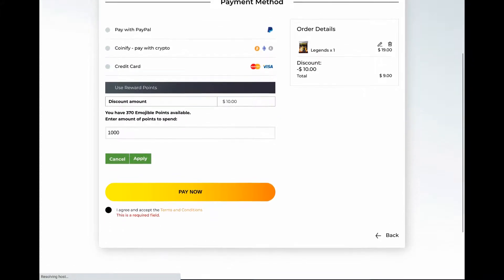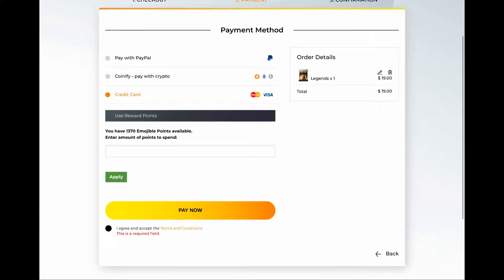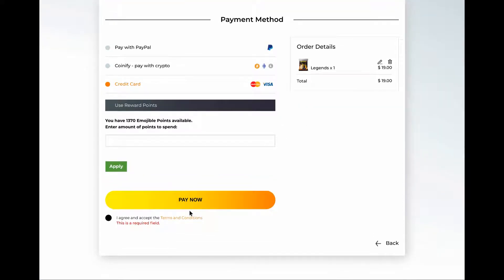With 1,000 points applied, my discount amount is $10, leaving $9 to pay, and I still have 370 points remaining. I decided to skip using points and pay the full $19 on the credit card so I'd earn 10% back — that's 190 reward points returned.